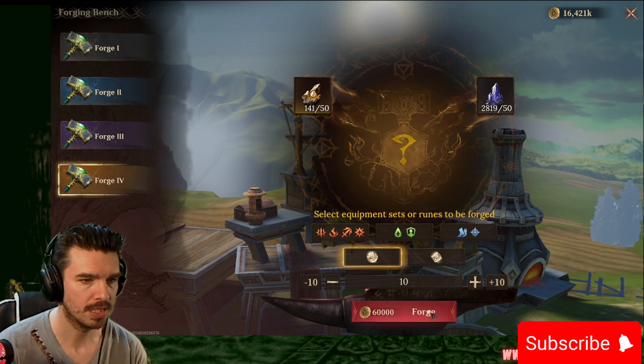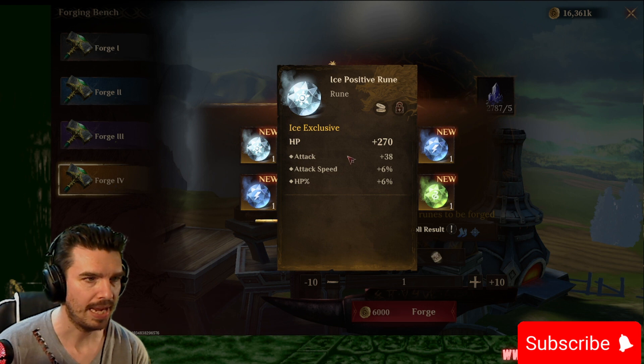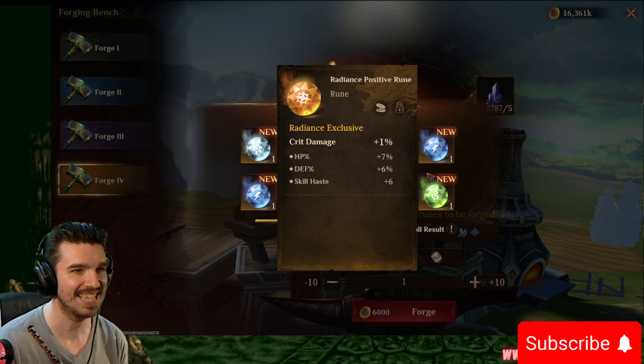Here we go with the big dogs. We got HP, flat attack, attack, speed percent, and HP percent. I like that one. We got crit damage, HP percent, defense percent, and skill haste. I like that one.